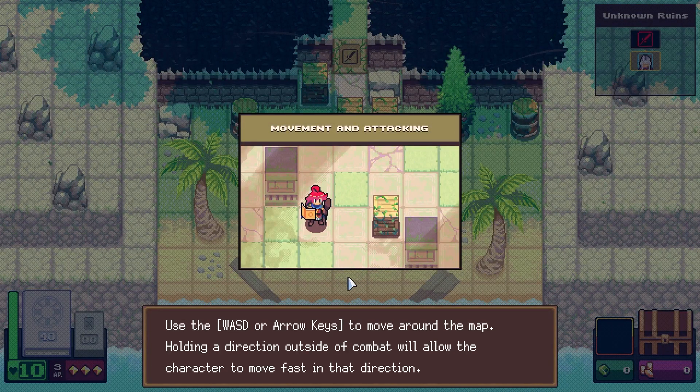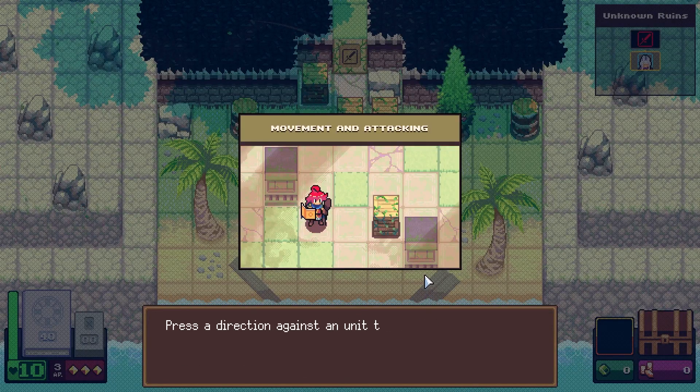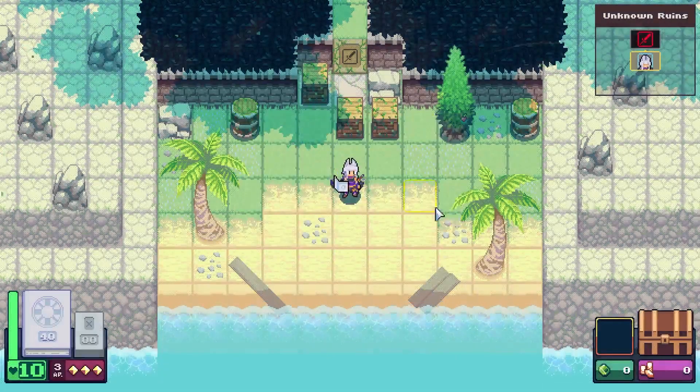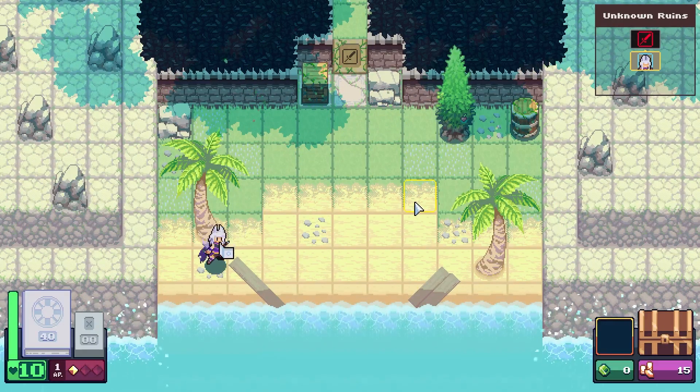So we move with the facade mechanic. Press a direction against a unit for an excellent melee attack — it works both outside and inside of combat. Oh, can I attack the tree?